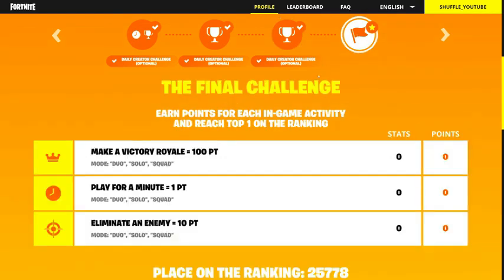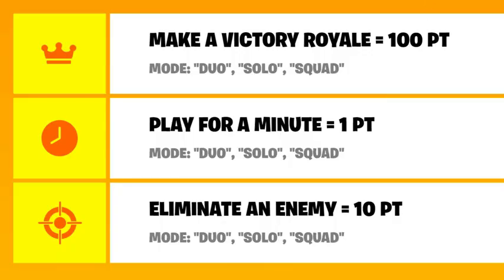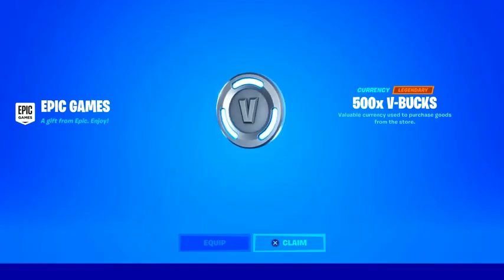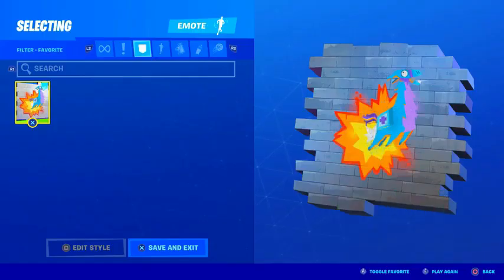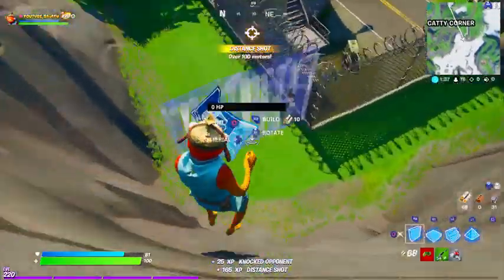In order to unlock the next set of challenges, you first need to complete the previous ones. After completing all of them, you will gain access to the final challenge. Completing the final challenge will determine your placement and so the amount of V-Bucks that you will get. Even if you don't rank among the best, you will still unlock the Cop Llama Spray. But hurry, as there's only a couple of days left.